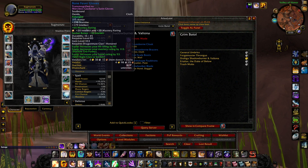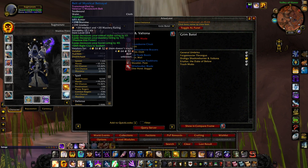Moving on to the gloves — the Bone Fever Gloves. This is a reputation grind from Dragonmaw in Twilight Highlands. Put 65 mastery on this and reforge the hit into haste, so you have a haste mastery glove. For the belt, you're looking at the Belt of Mystical Betrayal — reforge the critical strike into haste for a haste mastery belt.